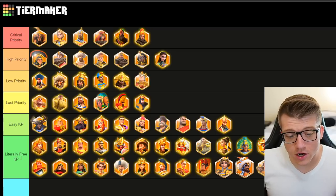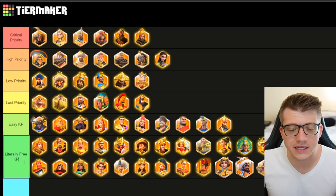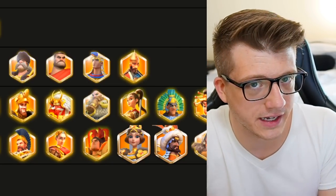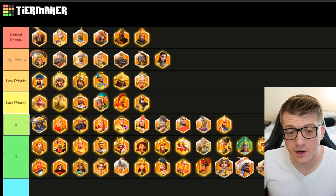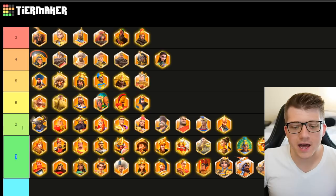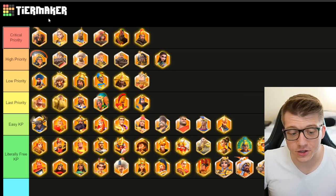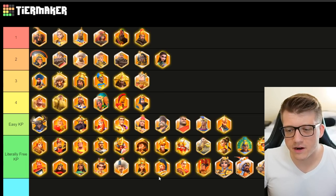This should go without saying, but epic commanders are literally free kill points — they are literally just kills on a silver platter. These are pretty rare in Season of Conquest, but if you see them, this is first priority, second priority, third priority, fourth, fifth, and last priority is sixth. These bottom two are highest priority only because of how good of a trade you're going to get. But assuming your enemies are using pretty good fighting marches, the correct priority is one, two, three, four. You're probably never going to even see the lower ones if they're actually good enemies.